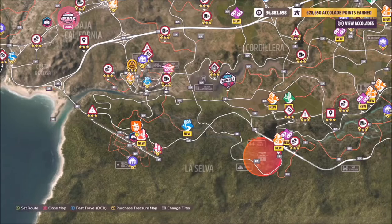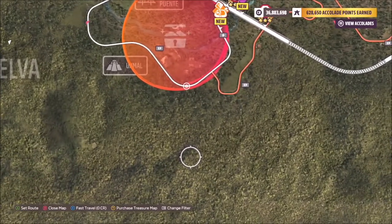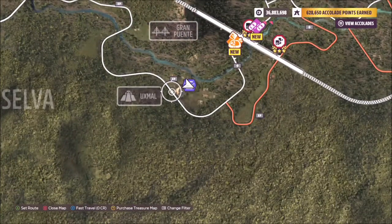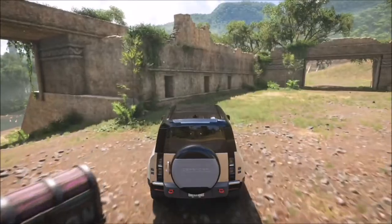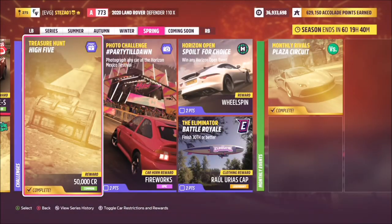Moving on to the location of the chest — as it shows you on the map, it's just to the right of La Selva. But the actual chest itself, as you can see, is on the other side of that massive pyramid to the right of Uxmal. Once you come off the road approaching it, you just turn left and there is a chest on the other side of the road on the pyramid.